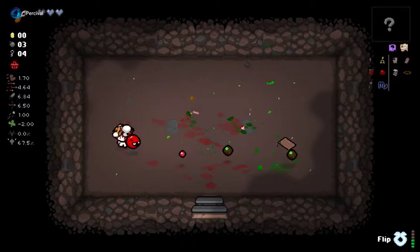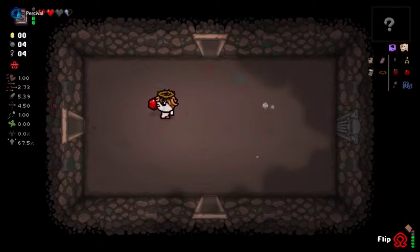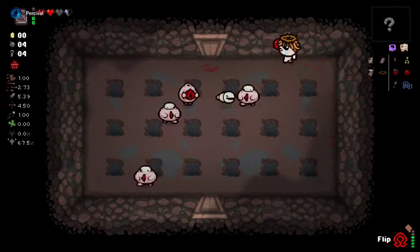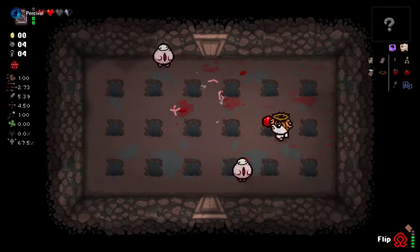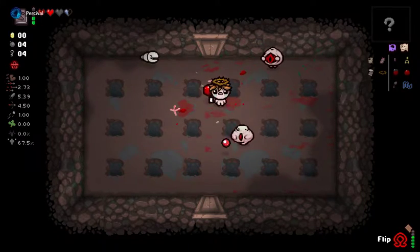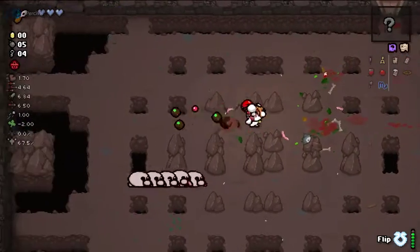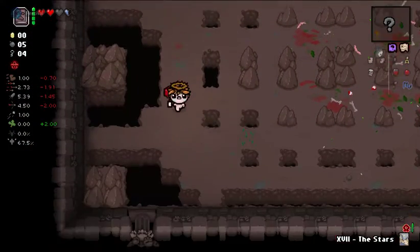We're definitely putting out the damage on B-side. Stars Card - we can use that whenever we have Flip up, which is pretty good. This side is really having some issues, a lot of issues. I know that's obvious because we haven't been giving him almost anything of stat value, so we have to make it a point to try to get him some stats on this floor if possible - tears, speed, damage even. You name it, he needs it. He needs some milk. Alright, Flip is up - Stars Card over.